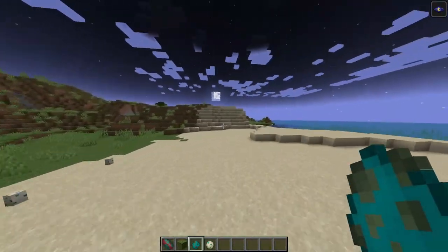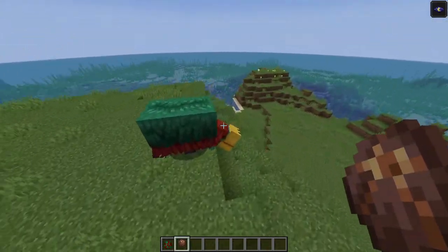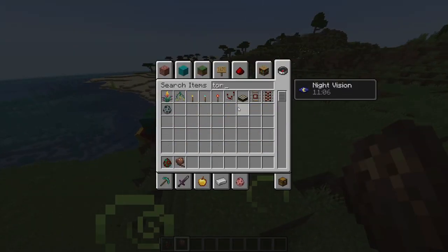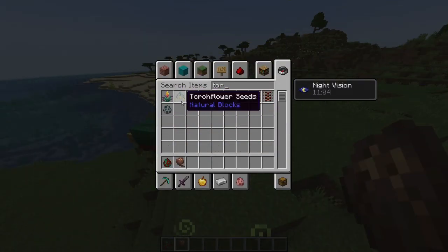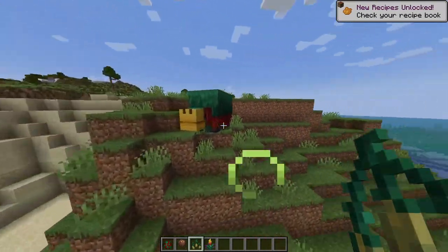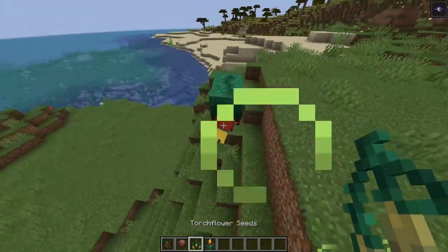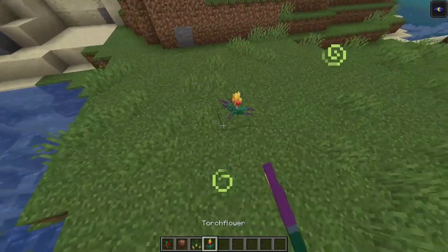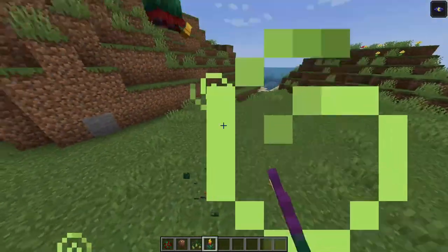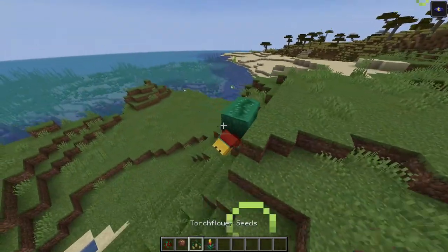Coming into this update we have a new seed the sniffer can sniff up. If you didn't see it before, the torch flower seed - the sniffer would sniff up these torch flower seeds and they'd turn into the torch flower, which is really pretty. You can turn it into orange dye. But now you can also get the pitcher pod.